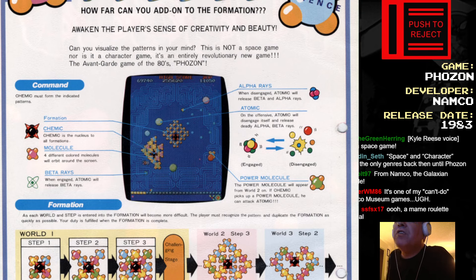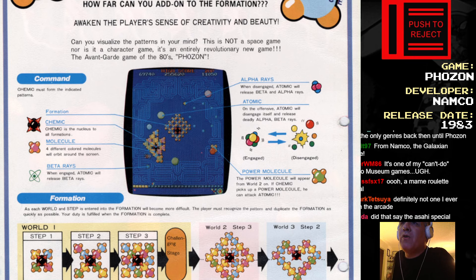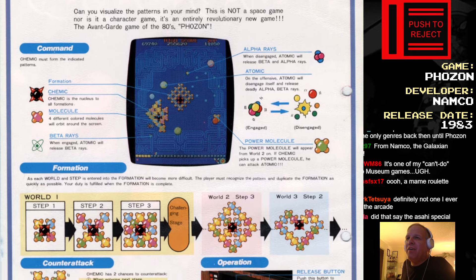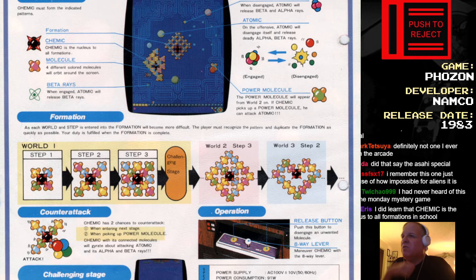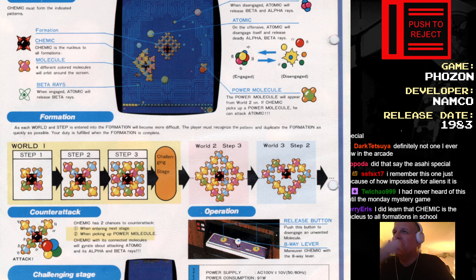Alpha rays — when disengaged, Atomic will release beta and alpha rays. On the offensive, Atomic will disengage itself and release deadly alpha-beta rays. The power molecule will appear from World One. If Kemic picks up a power molecule, he can attack Atomic. So yeah, you're being chased by Atomic — this thing floating around that shoots other balls at you.